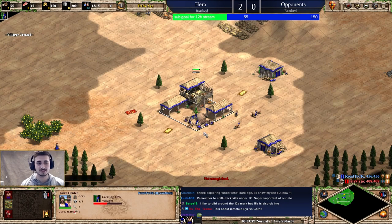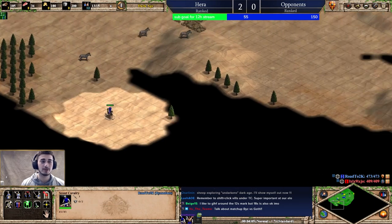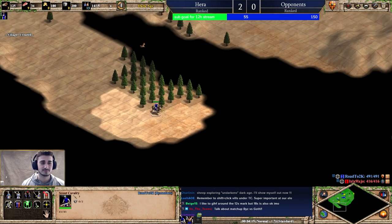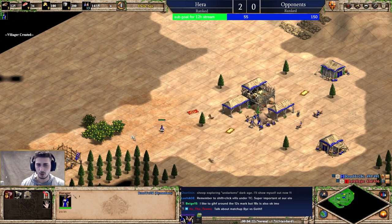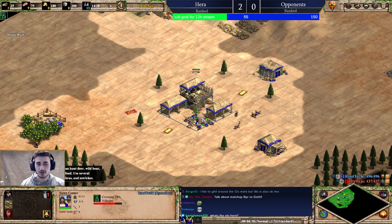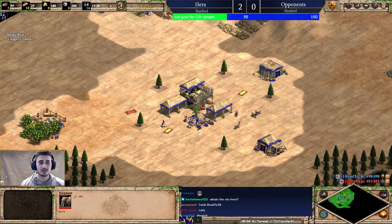I make the house near the berries to limit the walking time and stay efficient. All right, let's talk about the matchup and our plan — always good to have an opening plan. I'm playing as Byzantine versus the Goths. That villager should go to berries.